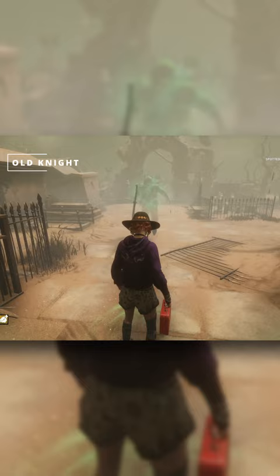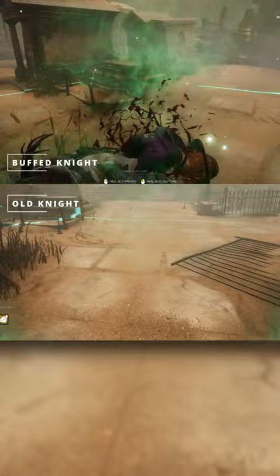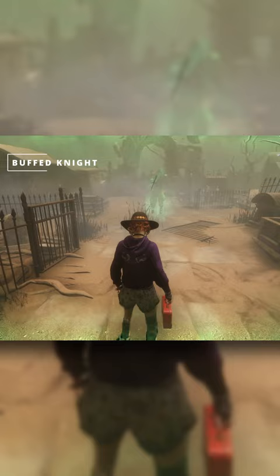You can see that comparatively here with the Jailer, who is the fastest to complete his order. The entire thought process here is to better utilize the guards to run people off of gens, waste their time, or potentially even get the lucky hit while you're doing other things — chasing other people or hooking — so that you can keep that map pressure going.